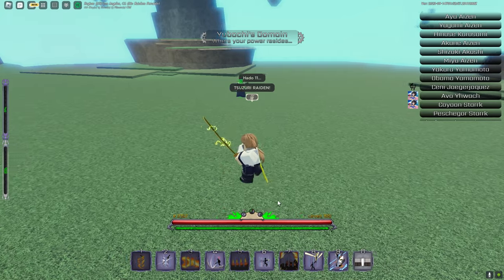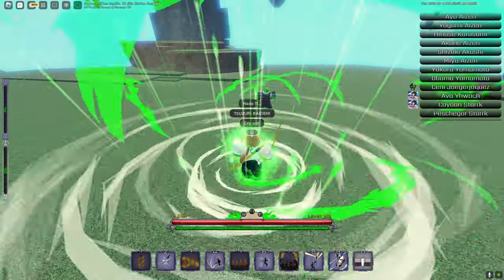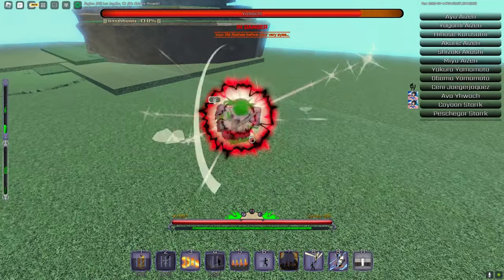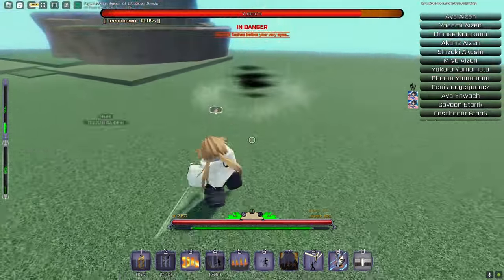I'll put my Expo gem on my number two because that's what I'm going to use for it. Once you get an Expo gem, put it on one of your moves. Then you want to talk to your Chi Kai. You don't want to do XP and mastery because that one's way harder. So you're going to do 'test your strength' — as you can see this is the Expo gem right here. You want this gem.